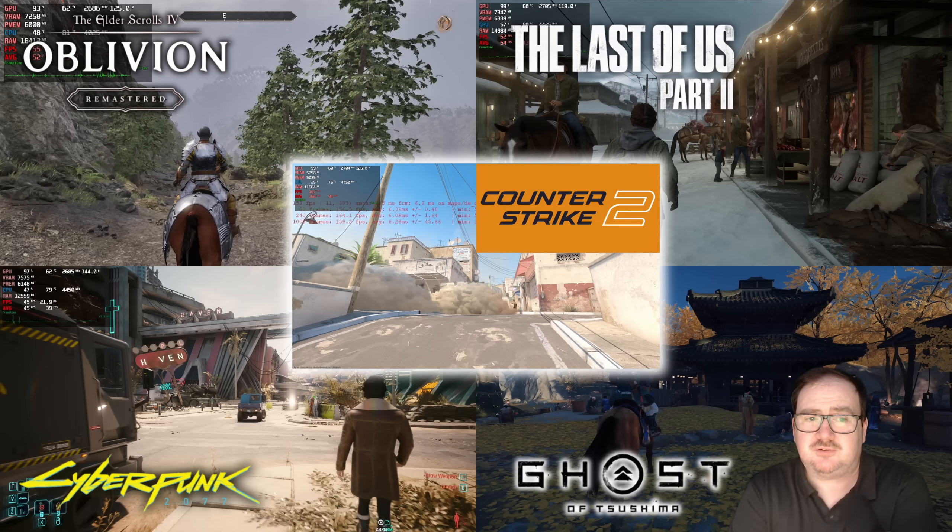We're going to take a look at five different games: high refresh gameplay in Counter-Strike 2, a couple of recent releases on PC which have proven problematic in terms of performance — specifically Elder Scrolls 4 Oblivion Remastered and The Last of Us Part 2. Then Cyberpunk 2077, which is a few years old but better optimized, and a recent release in Ghost of Tsushima, which should be relatively straightforward to get 60-plus FPS for the majority of players.